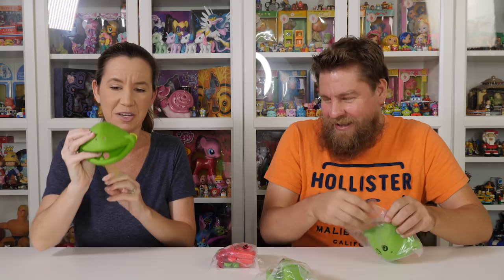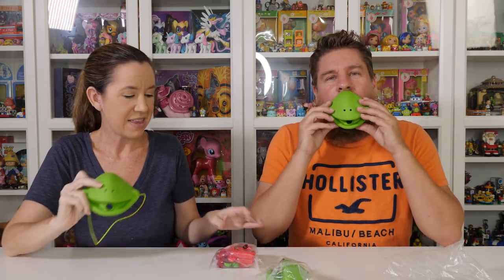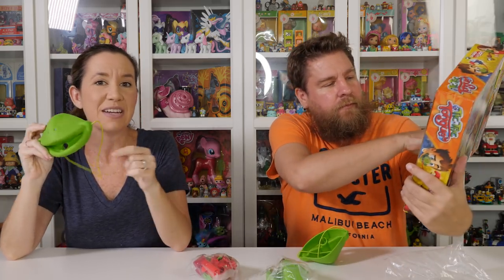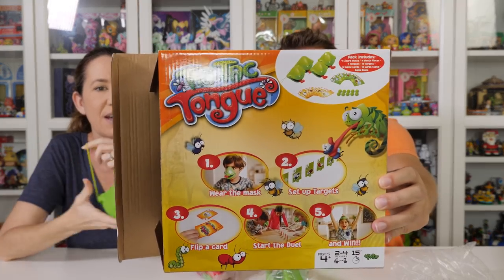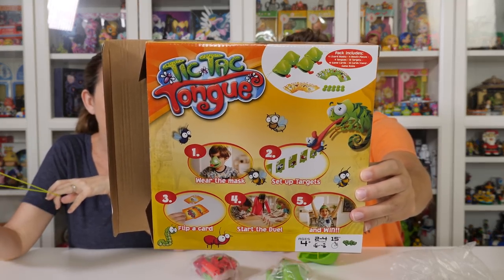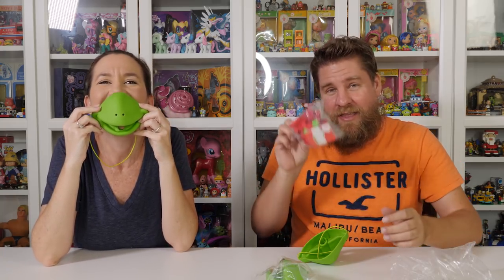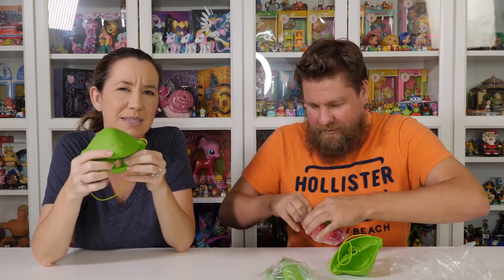You've got these adorable little chameleon lizard masks that you wear. And then you have the little tongue piece — it rolls out and you have to knock down the cards, be the first one to knock the card down to score points. So if you've ever had a birthday party with little blower things, that's what you connect to these. Only it doesn't make the blower noise.